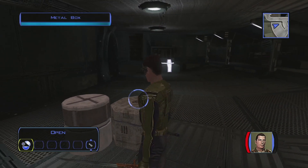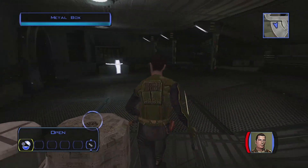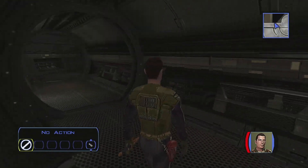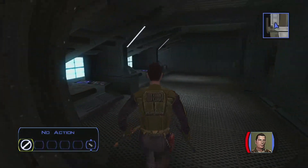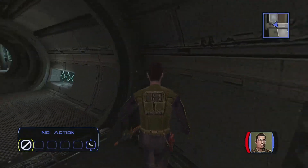Hello everybody, welcome back! We finally got off that planet — we're here on the Ebon Hawk. I thought I'd give you a little tour, so let's do that real quick. This is the supply room. If you make a left — I have no idea, this is the first time I've seen it. It's been a very long time since I played this game.